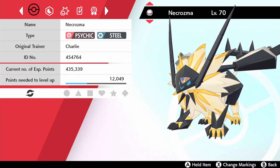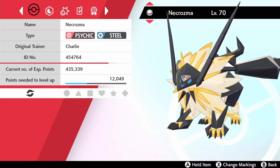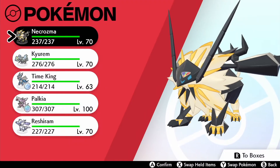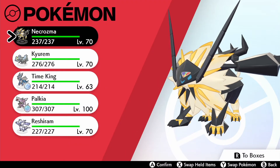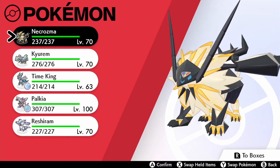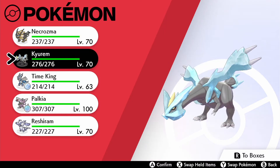Psychic/Steel is arguably better because you have very few weaknesses. Necrozma is the king when it comes to ultra beasts — it can fuse with Solgaleo and Lunala and deal massive damage. It may not have its Ultra Burst form anymore, but it's still the king.